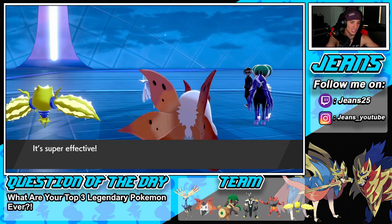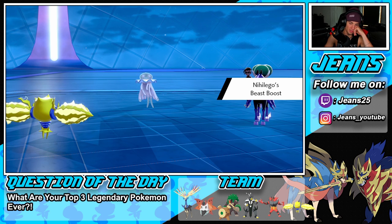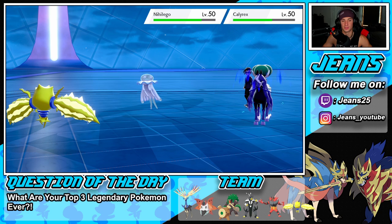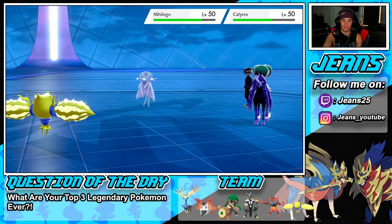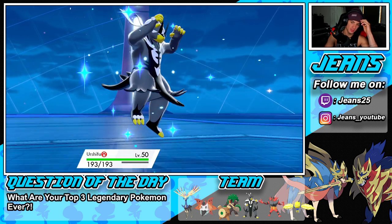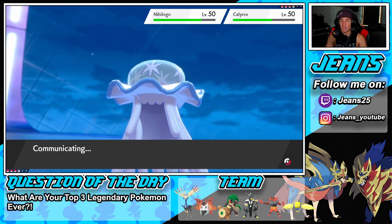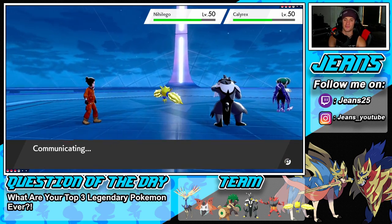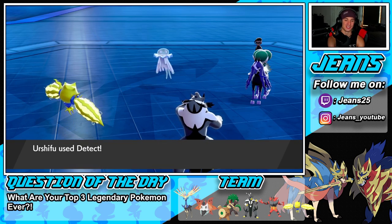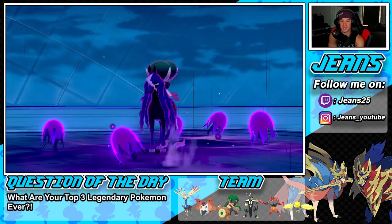Our Focus Sash pops — I'm with that turn all day. Bringing in Urshifu now — I might just Detect this first turn and then get off another Eerie Impulse. Regidrago is very fast even at plus one. Let's make it happen Regidrago! Look at him bouncing — his legs just bend and he bounces up, cracks me up. He outspeeds me though — tough news. I went for Aqua Jet but Regidrago is going to go down.